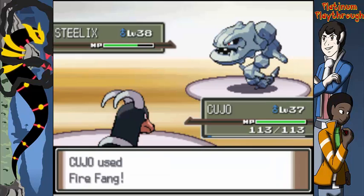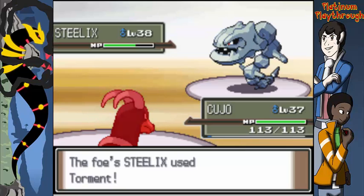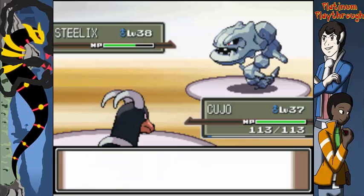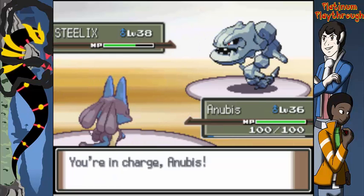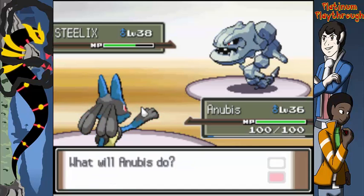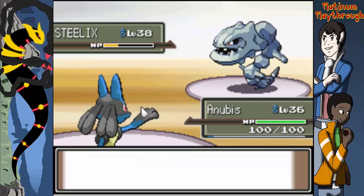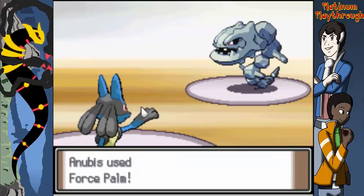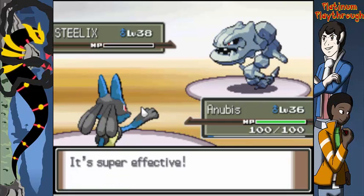We seem somewhat on par for the trainers at least. Steel is weak against fire, fighting, and ground. I'm going to switch out because he used Torment — switching to Anubis. Let's see the power of Anubis; give him a nice Force Palm. Steel is really bulky so it not doing a ton doesn't surprise me.